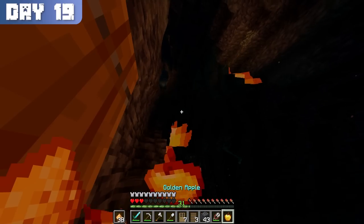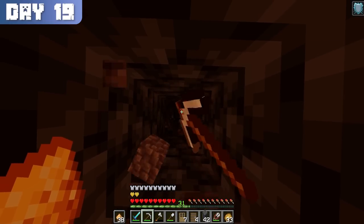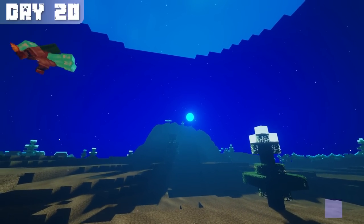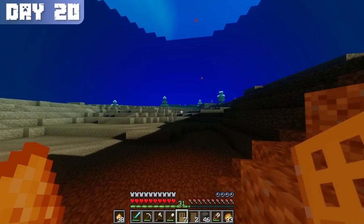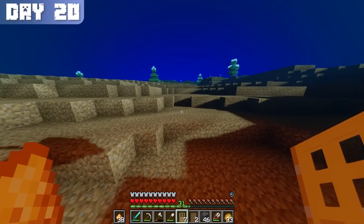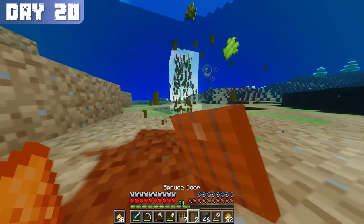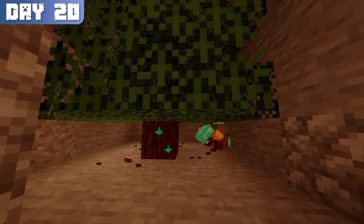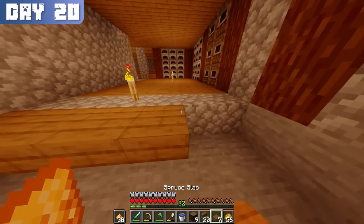One more hit and I would have died. Terrified by what just went down, I concluded my mining trip and safely mined straight up to the surface, where I found the sun shining on a bright day 20. The near death experience made me realize that even with full protection 1 diamond armor, I needed better enchantments to defend myself and navigate if I wanted to survive for the next 80 days. I collected some sugarcane on my way back to base, improved and expanded my smelting room, and spent the rest of the day gathering additional wood to rebuild the walls, floor, and ceiling.